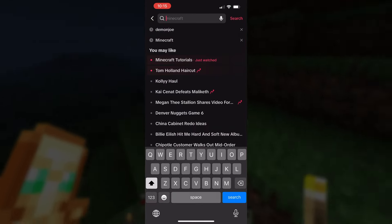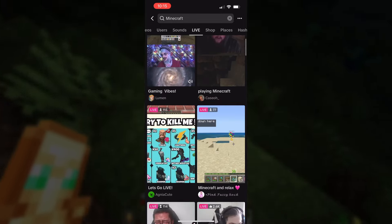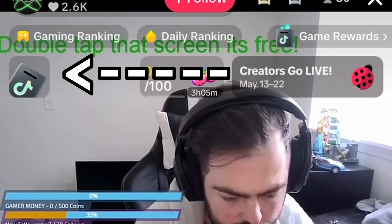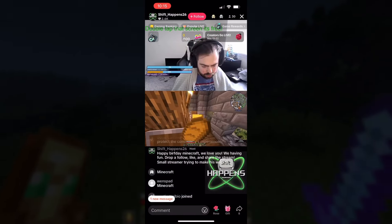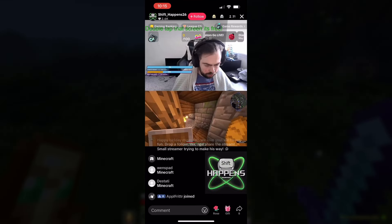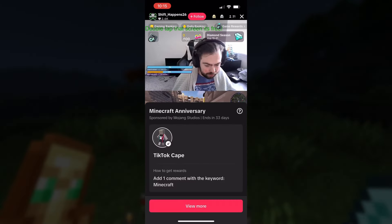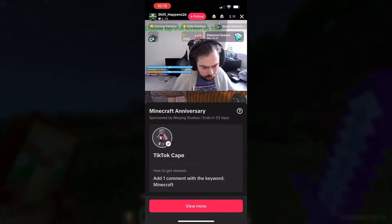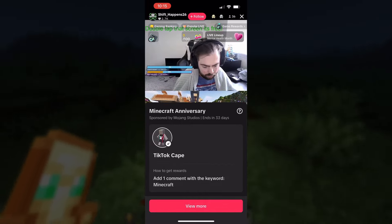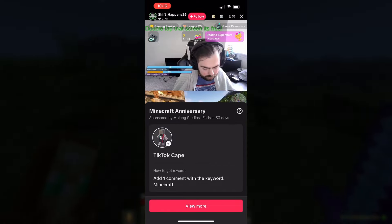Load up TikTok on your phone, and type in the search bar 'Minecraft.' Once you search, swap over to the live tab and click on the first stream that you see. Look for this logo in the top left of your screen. If you don't see this logo, then look for other streams until it pops up for you. This took me a few streams before it appeared, so don't be worried if it takes you a few different tries — I think it's based on the region that you live in. Once you notice that logo, click it, and it'll tell you to type the word 'Minecraft' in the chat and to watch the stream for three minutes. Do as it says, wait around for three minutes, then click the icon one more time and it will give you your code.